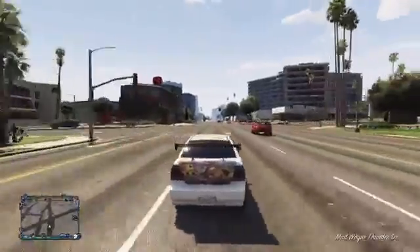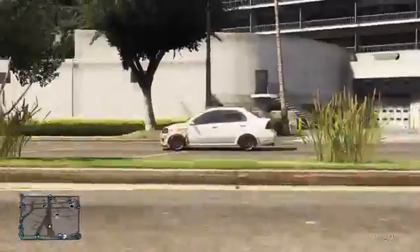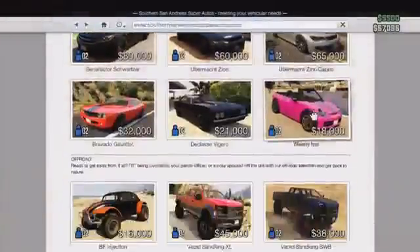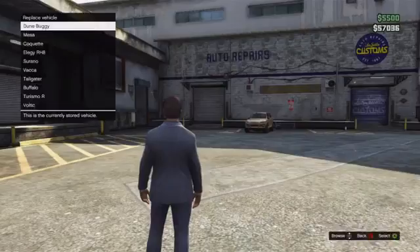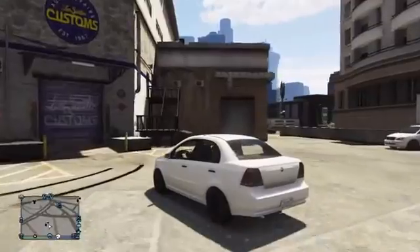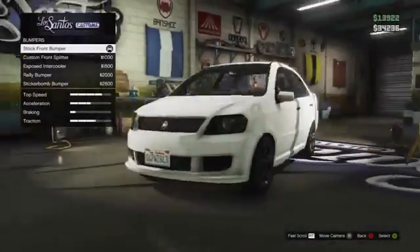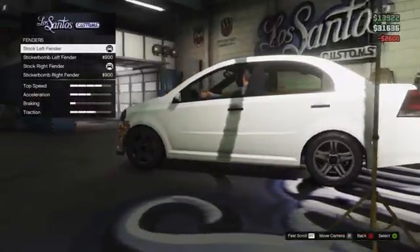So anyway guys, let's get straight into this video. In 10th place I have a vehicle which isn't particularly secret or rare but recently became available on GTA 5 Online — this vehicle is the sticker bomb car. To obtain it, go on your phone, go to Southern San Andreas Super Autos and purchase the Azir. Once you have the vehicle, take it to the Los Santos Customs where you can fully customise it and fit the sticker bomb decals. You can choose which panels have the sticker bomb decals fitted to them.